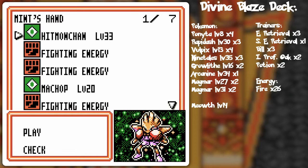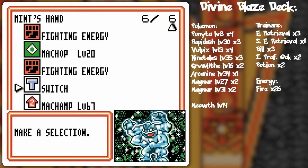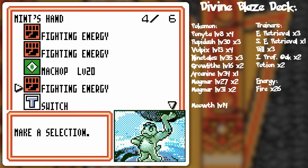We got lightning and a Bill — might as well see what the Bill gives us. Fighting and Hitmonchan. Hitmonchan would have been game over as well because it would just outlast the Rapidash in general.